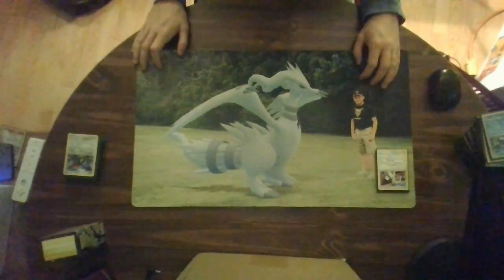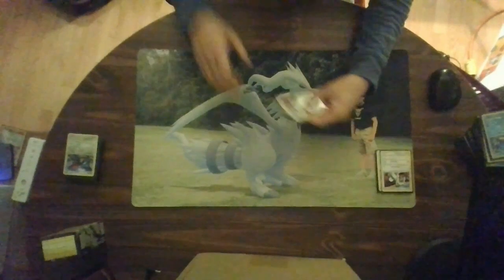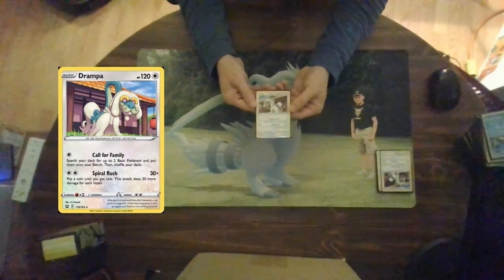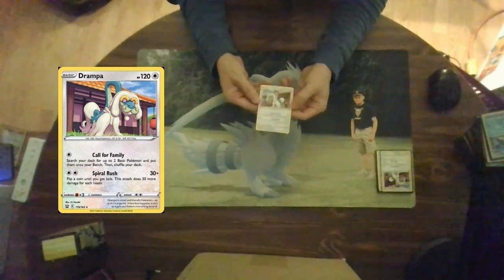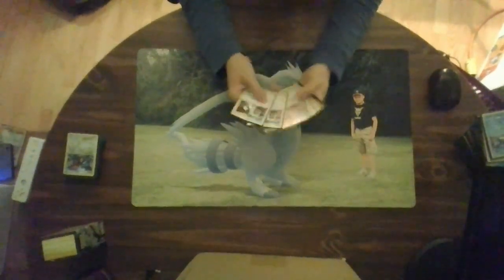For my next Pokemon I wanted to find one that can search out basics easily with no problems, and the selection I made is Drampa. Drampa has 120 hit points and a Call for Family attack for a colorless energy: search your deck for two basic Pokemon and put them onto your bench, then shuffle your deck — very good for quick setup decks. Then Spiral Rush for two colorless energy: 30 plus damage; flip a coin until you get tails, this attack does 30 more damage for each heads. You can literally set up in one go. There are nine in the cube.